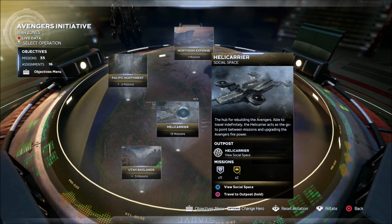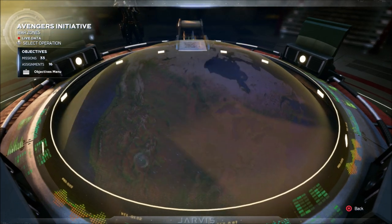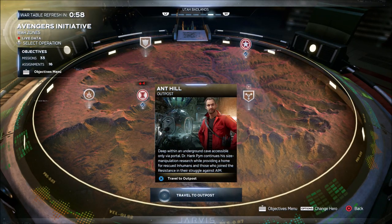There is an option to travel to the Ant Hill if you have not completed the story yet. If you are still going through the story and you want to go back to the Ant Hill, you can go down to the Utah Badlands, click 'view region,' and click 'travel to outpost' right there at the bottom. As long as you have been there and done that first mission, you can travel back to the Ant Hill any time during the single player.